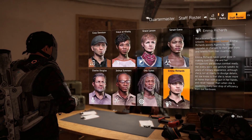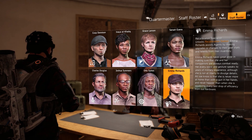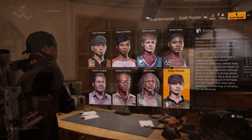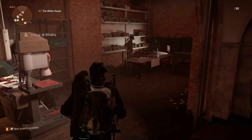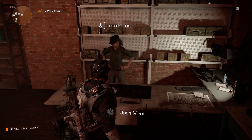To recalibrate your gear you will need to recruit staff member Emma Richards, but to unlock her your campus settlement will need to be at level 3. Once you have unlocked this staff member you can find her at the base of operations beside the crafting table. Recruiting her will open access to the recalibration station.